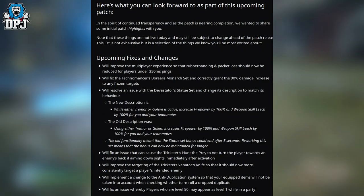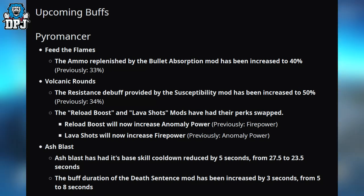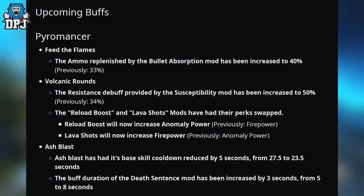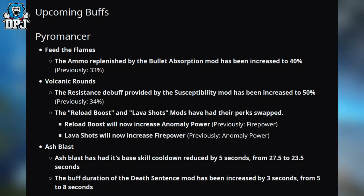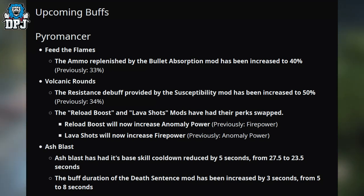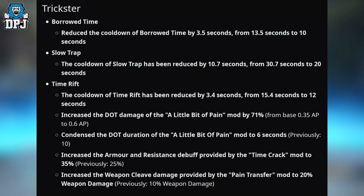Onto upcoming buffs — Pyromancer: Feed the Flames — the ammo replenished by the Bullet Absorption mod has been increased to 40%, previously 33%. Volcanic Rounds — the resistance debuff from the Susceptibility mod has been increased to 50%, previously 34%. The Reload Boost and Lava Shards mods have had their perks swapped — Reload Boost now increases anomaly power, and Lava Shards now increases firepower. Ash Blast has had its base skill cooldown reduced by 5 seconds from 27.5 to 23.5 seconds, and the buff duration of the Death Sentence mod has been increased by 3 seconds from 5 to 8 seconds.